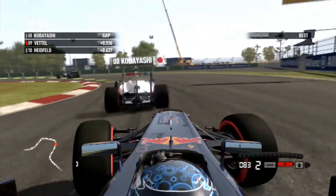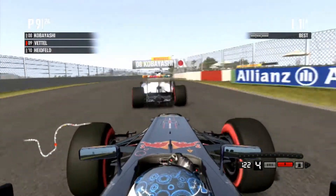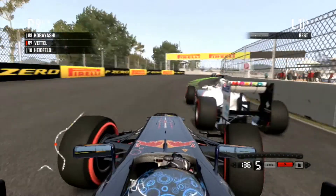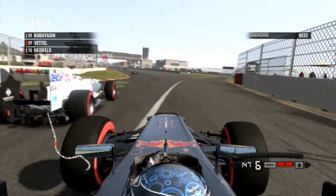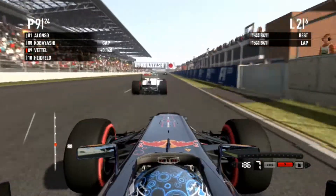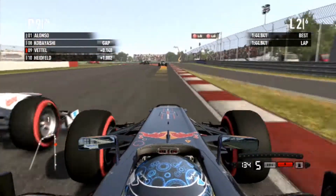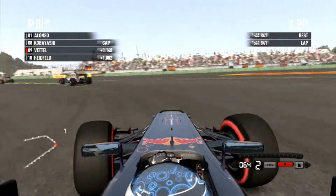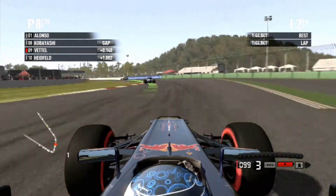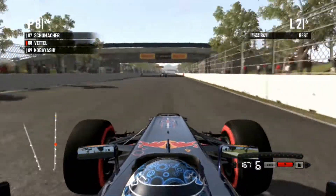We are surprisingly closing. Went a tiny bit wide there — a bit too wide, can't do that too often. Just to confirm, we are on super soft tyres, so tyre wear I think will be a factor here. The AI are quite slow through that corner. We're going to try and take Kobayashi on the outside — the gap's 1.1 tenths and now that's probably less. I've taken him, just giving him enough room, and we've squeezed him out. So we're up to P8 down the long straight now.